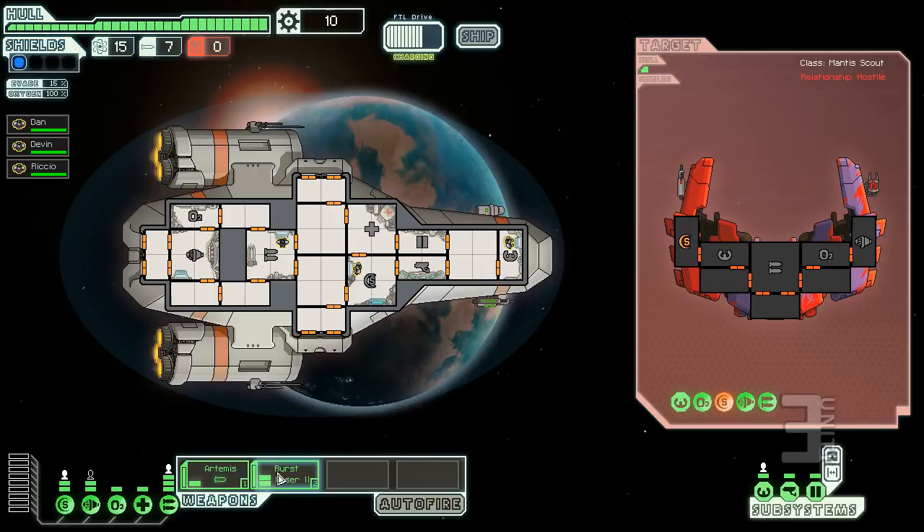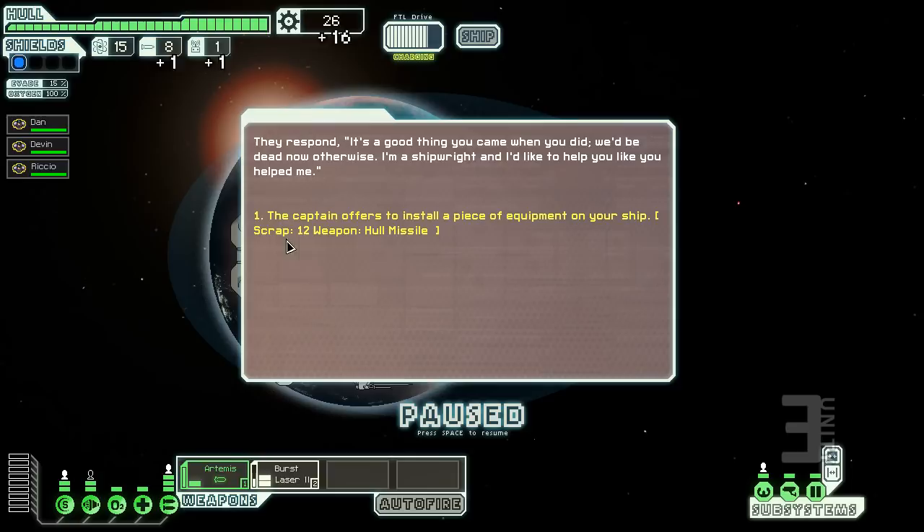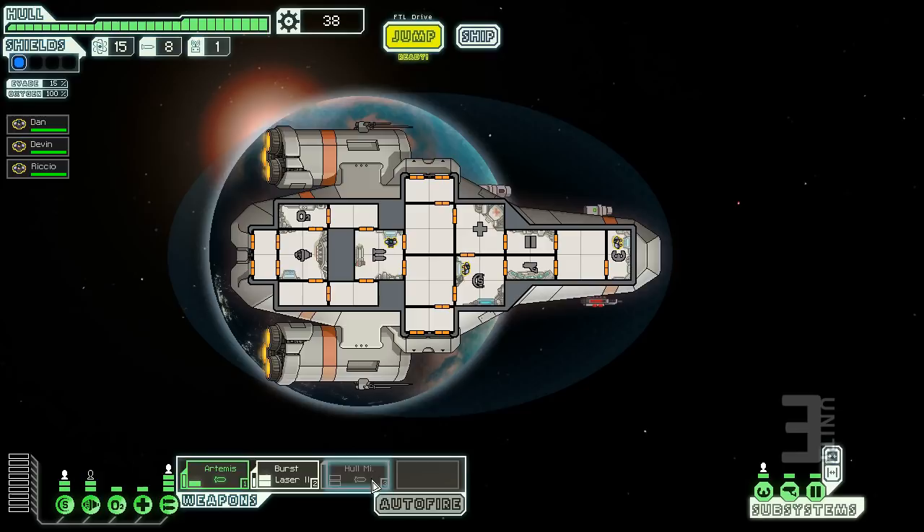If you get into trouble in a battle, you can upgrade your engines enough to just jump away immediately — you don't have to complete whatever you're doing in a sector to leave. We broke the pirate ship apart and salvaged a missile, a drone part, and 16 scrap. The civilian ship is offering 12 scrap and a hull missile. Hull missiles do double damage in systemless rooms, so they're meant to cause hull breaches.